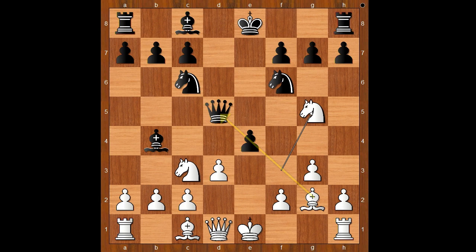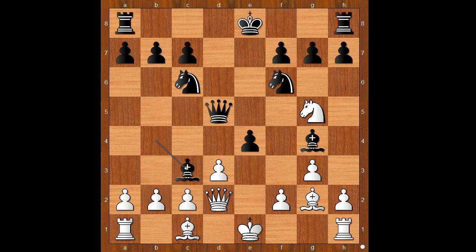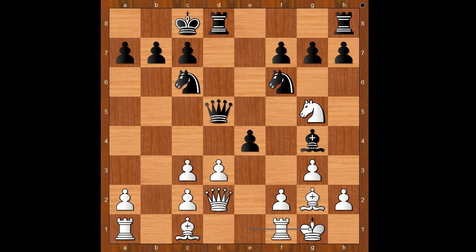Nc3, bishop to b4 pinning the knight, knight to g5, bishop to g4 - is that a sharp game or is that a sharp game? Queen to d2, bishop takes on c3, pawn takes bishop. Mamedjarov castled queen's side and Rapport castled king's side.